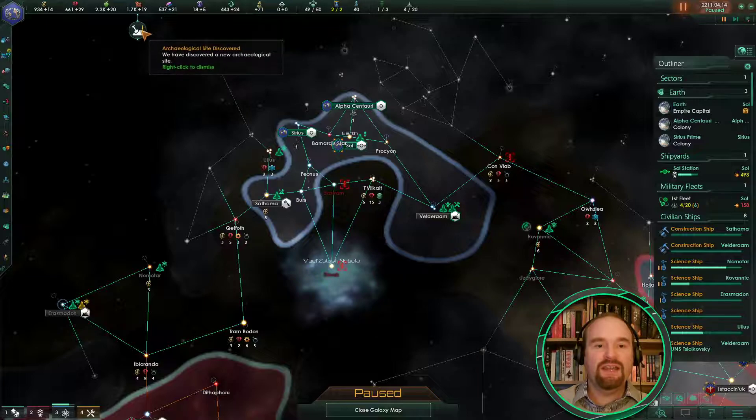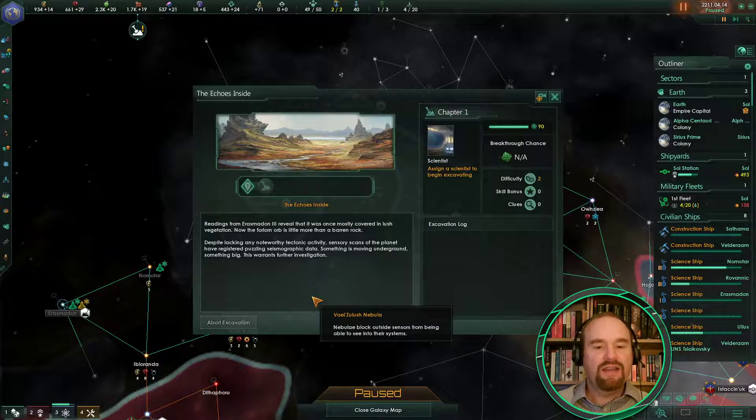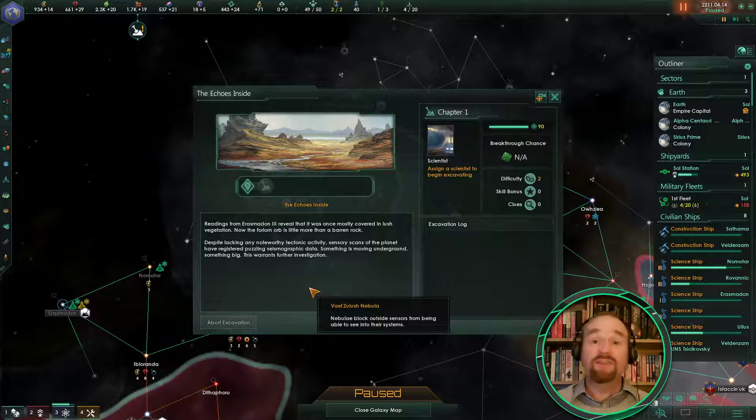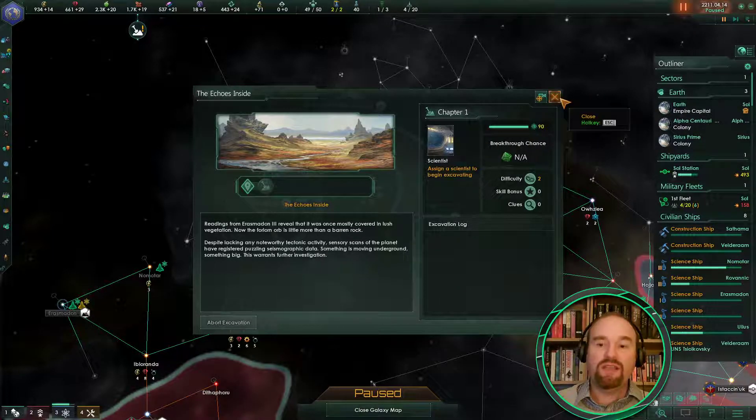We have discovered another archaeological site. The readings from Erasmadon 3 reveal that it was once mostly covered by lush vegetation — now the forlorn orb is little more than a barren rock. Despite lacking any noteworthy tectonic activity, sensory scans have registered puzzling seismographic data — something is moving underground, something big. This warrants further investigation. We can't actually investigate that yet because it's outside our borders.